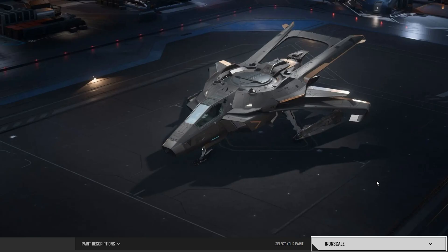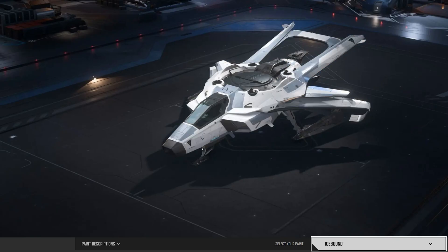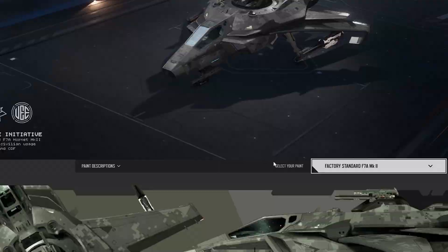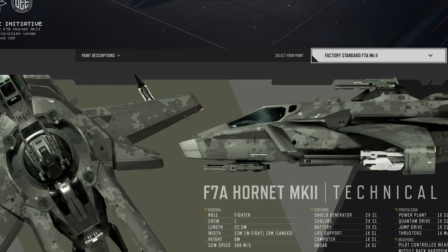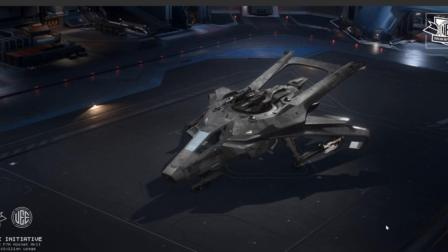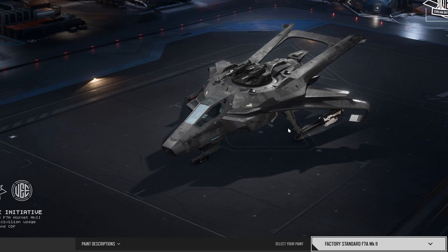Then there is the special paint 'Iron Scale,' which is really nice. There's also 'Icebound,' the white one. The factory standard F7A MK2 paint is one I really like — it looks like a real warship, the paint is amazing and suits the ship well. There's also a desert-style paint, but to me the most appealing is the military variant.